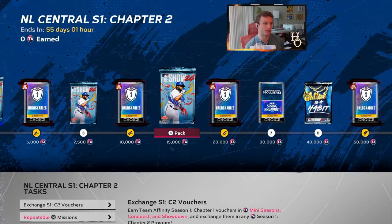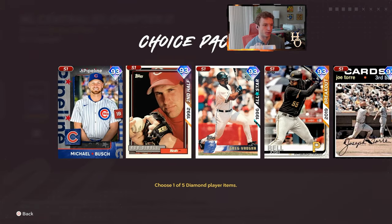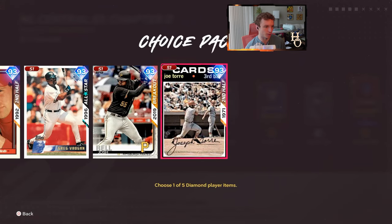That is NL East. NL Central is going to have Josh Bell — this would probably be my first choice for anyone curious about what card to take in this pack. I might actually go with Joe Torre first though. He's got catcher as a secondary position, really good contact, and his swing is so good. He has a closed stance but it's not too over the plate like Alan Trammell. 81 pop is not bad for a 93 overall card. If you want to put him at catcher, it's not a bad option — 76 fielding, 80 arm. I really like that card.